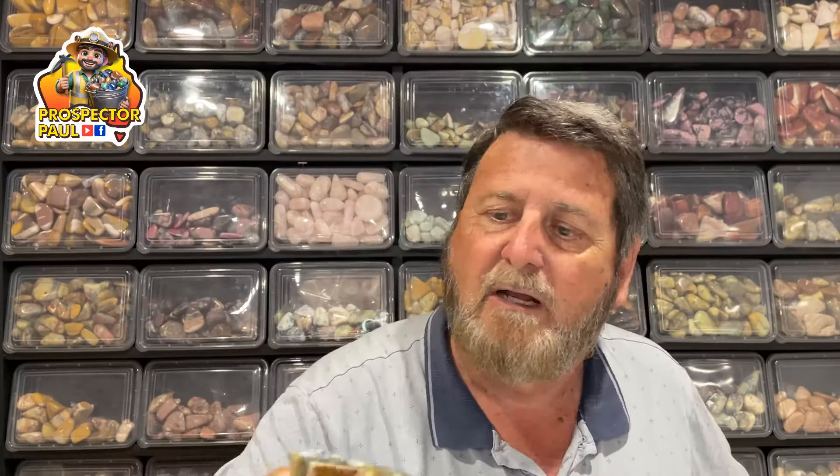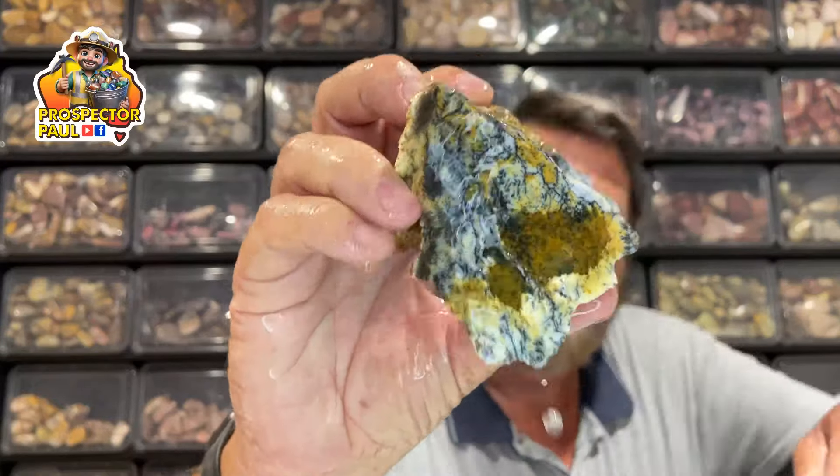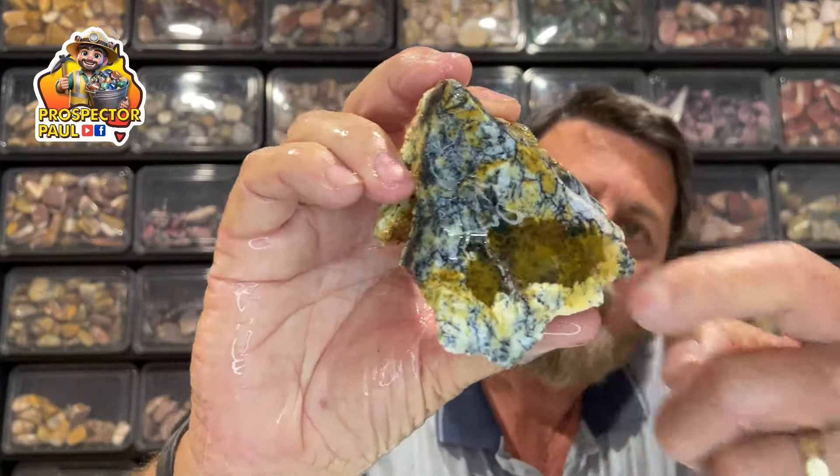This is a dendritic opalite, but with almost merlinite. Merlinite is where the dendritic opalite becomes translucent — that bit there is translucent. And boy, that comes up really well when it's cut and polished.